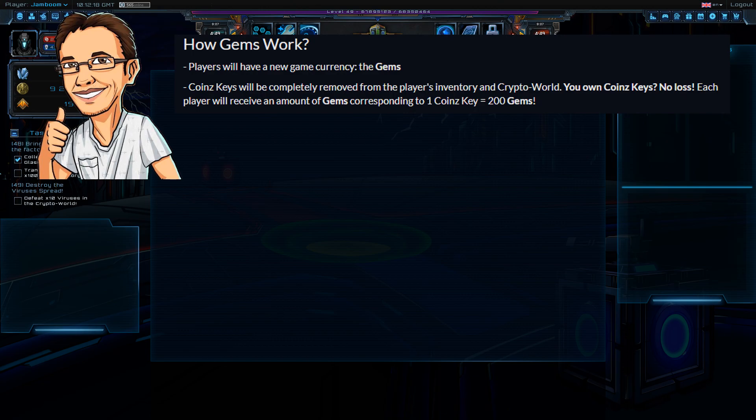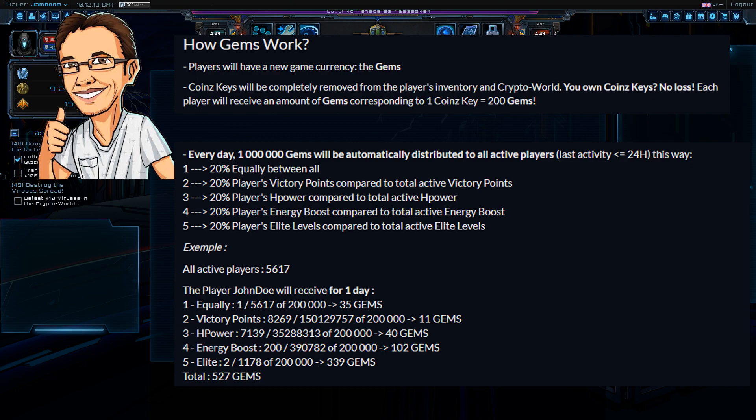Going forward we will also be earning gems via multiple different routes. Every day, 1 million gems will automatically be distributed to all active players — players that have been active in the last 24 hours. So if you're someone that only pops in once a week, you'll want to start dropping in more often to earn more gems. 20% of that one million will be distributed equally amongst all active players in the last 24 hours.